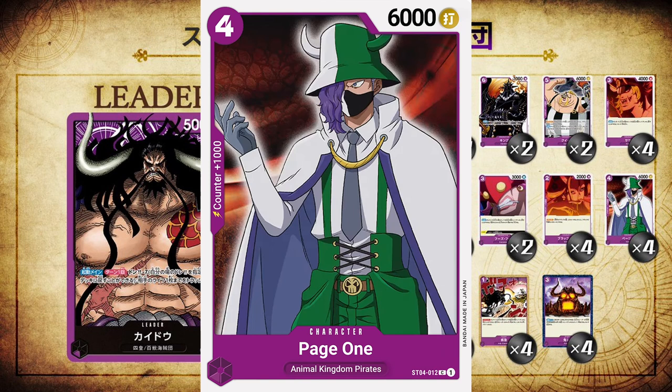The next card is Page One, a four cost 6,000 power striker style card — and that's it, he's a vanilla with counter 1,000. He's the Frankie of this deck compared to the Straw Hat deck. But the one thing that makes him a little better than Frankie is that Ulti will play him for free, which is what makes him go from a good card to a great card. If you've got him in your hand and you've got Ulti in your hand, you've got them both on the field. I fully expect there to be future cards that say something like: if you have a Page One on your field, you can play this card for free — a transformed form that would cost much more if played straight to the field. So Page One and all these zoans are going to have a lot of upside as we get more cards.